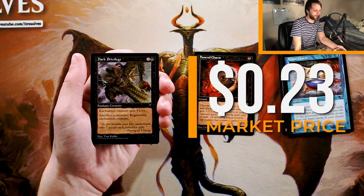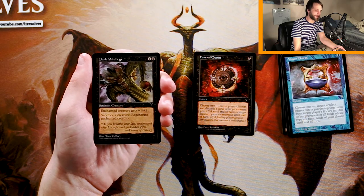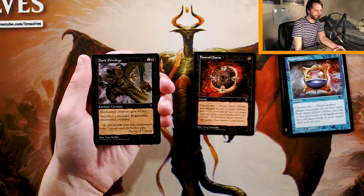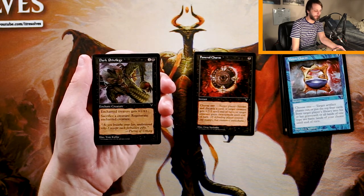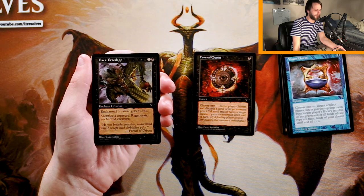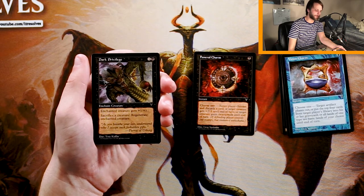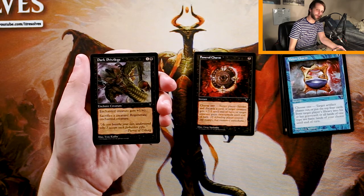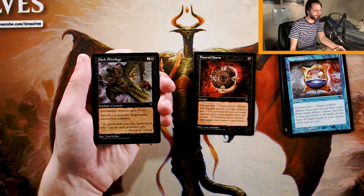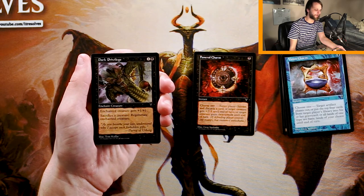Dark Privilege is one and a black for an enchant creature. The creature gets plus one, plus one, and you can sacrifice a creature to regenerate the enchanted creature. I don't love this — I don't think this is enough upside. It does give you a way to protect a bomb, which is great. But you're trading so many resources to make this good. If they use a removal spell on the enchanted creature, it's a two-for-one. And if you try to regenerate it, you're still one-for-one by destroying one of your own creatures. So unfortunately, I'm going to pass it here.